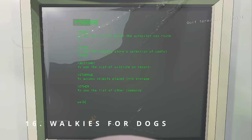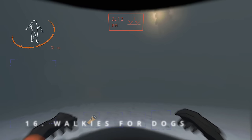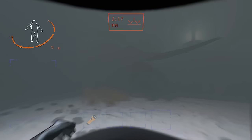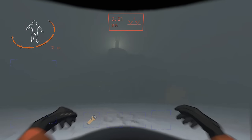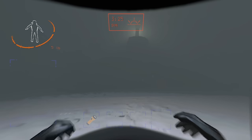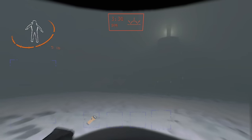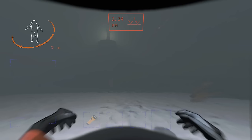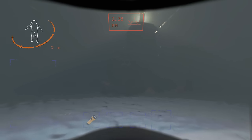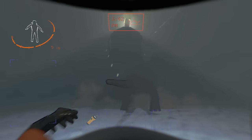Tip 16: Order walkie-talkies for the dogs. If you have dogs swarming around the ship, just order something. Since the walkie-talkie is the cheapest, just order one of those. The supply ship will land and play its iconic music. All the dogs absolutely hate the music and will go try to eat the supply ship. This gives you the perfect opportunity to sneak past them.